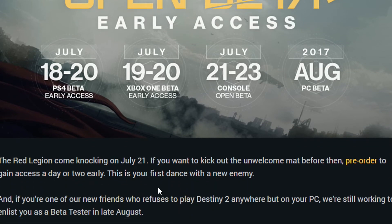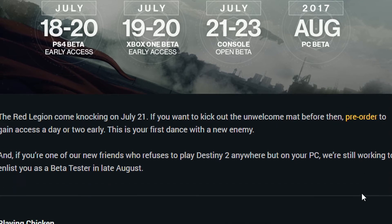The Red Legion come knocking on July the 21st. If you want to kick out the unwelcome guests before then, pre-order to gain access a day or two early — this is your first dance with the new enemy. And if you refuse to play Destiny 2 anywhere but on your PC, they're still working to enlist you as a beta tester in late August.